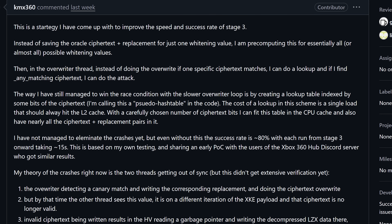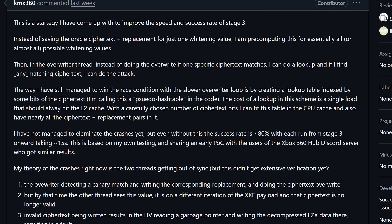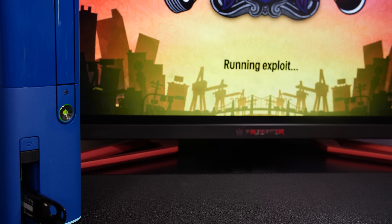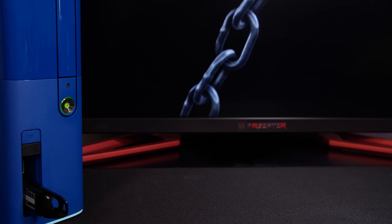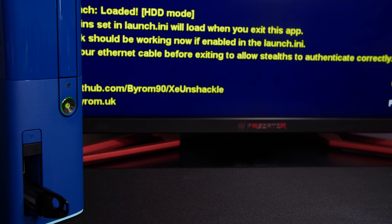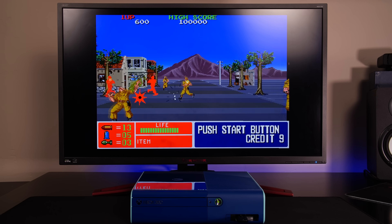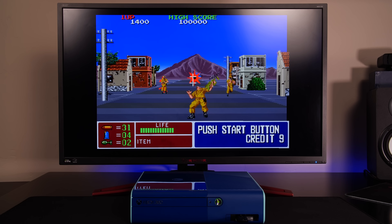This is based on their own testing and sharing an early proof of concept with users of the Xbox 360 Hub Discord server, who got similar results. To be very clear, I'm not someone with intricate knowledge of how the Bad Update exploit works, but I do understand thread race conditions and pre-computing and lookup tables. This method seems to be the right approach. I did mention in my first video about Bad Update that GrimDooma's approach may never be improved, based on the race condition approach and the time it took. But as always, when you throw down a challenge, there's going to be a smart security researcher out there that tries to improve upon things — and here we are.